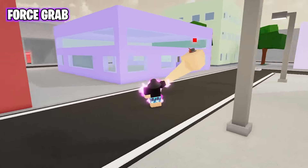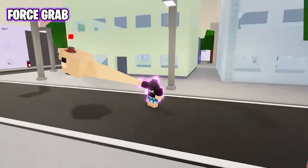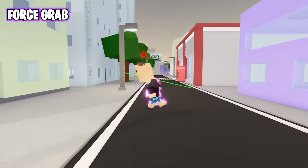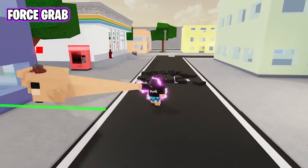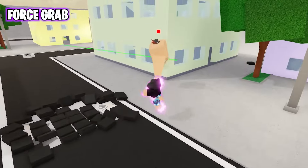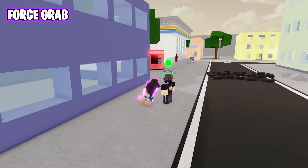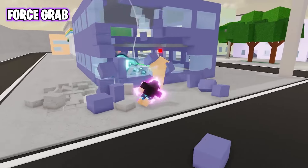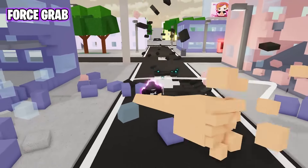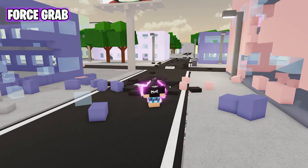The new ultimate move: Force Grab. This move allows you to literally pick up the opponent. What's crazy is that you can freely walk with them. To trigger the next part, just press the same move again and it smashes the opponent to the ground. You can do this three times. That is badass for real.